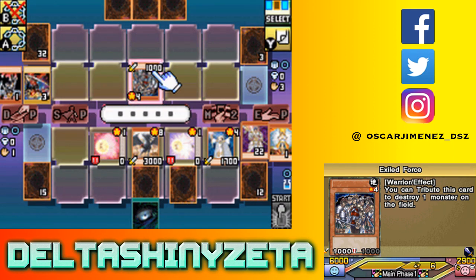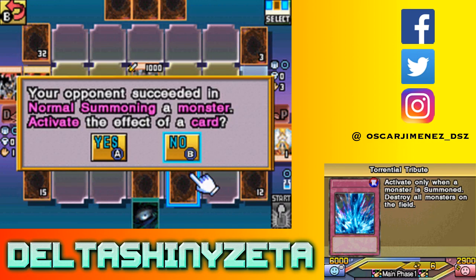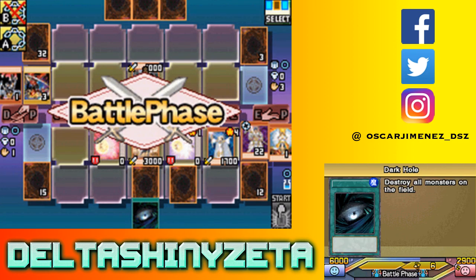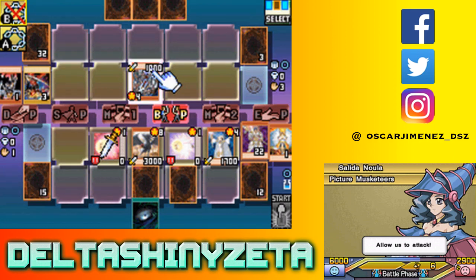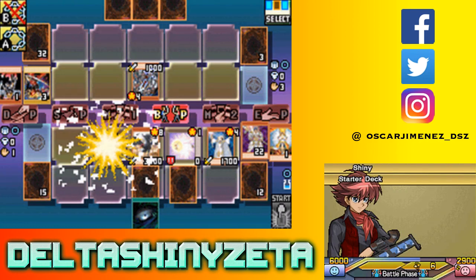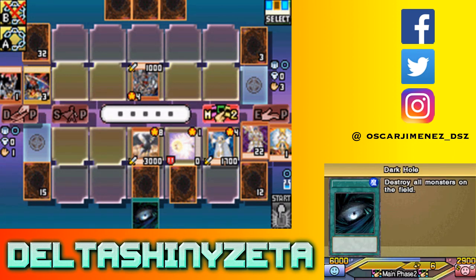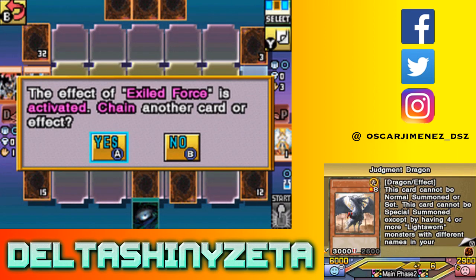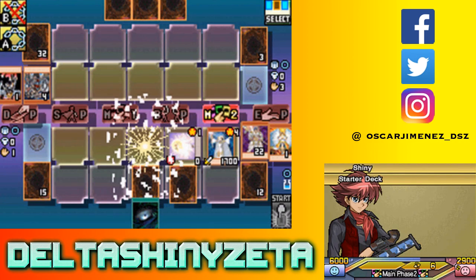Exile of Force - interesting. You're only gonna be able to pop one monster by doing that - I'd rather keep together my Lila on the field. You're gonna destroy a token and then use your field spell's effect to destroy Judgment Dragon. Pretty smart - destroying a token and using that to destroy Judgment Dragon. Good job. I don't really have the play here. I have Beckoning Light, but that's it.